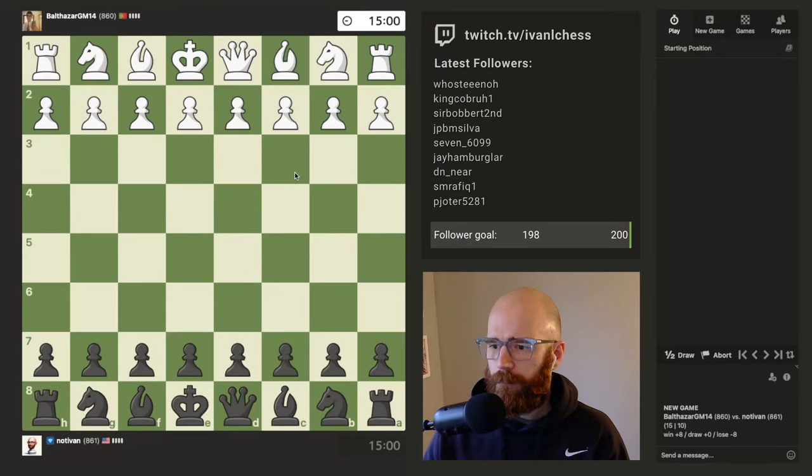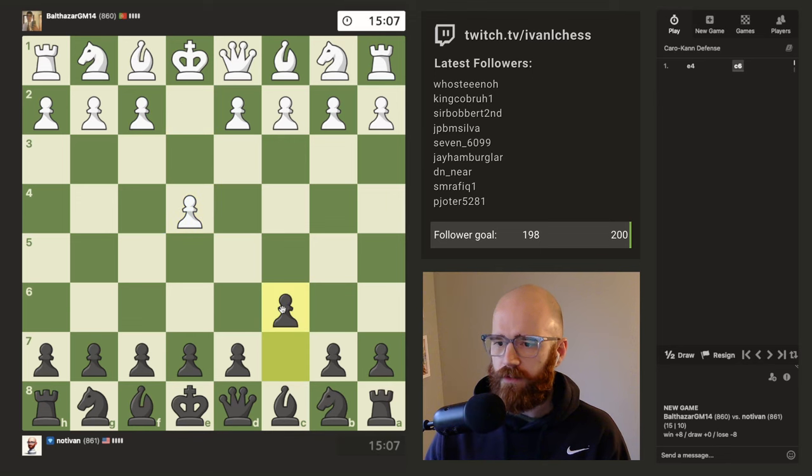Chess gang, what's up, welcome back to the grind. Let's see what we can do today. We're going to play the standard opening as black when the opponent plays e4 — c6, f5. I think everyone should just be expecting this opening at this point.